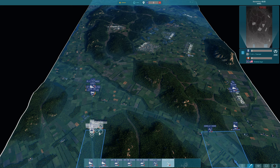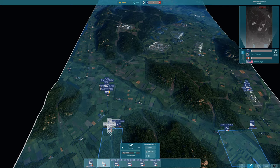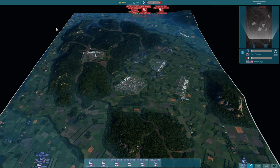But remember the Gazelles are not — they have very, very little health, so not expecting too much from those. And obviously we have a couple of Reservists there as well. So basically a good spread across the map for Tanner, as we would kind of expect.